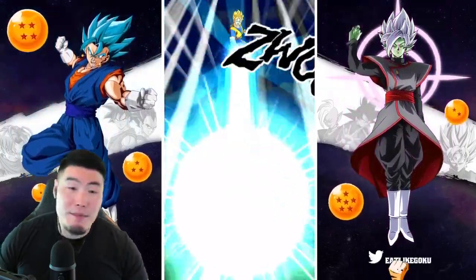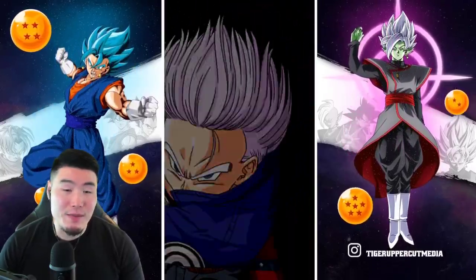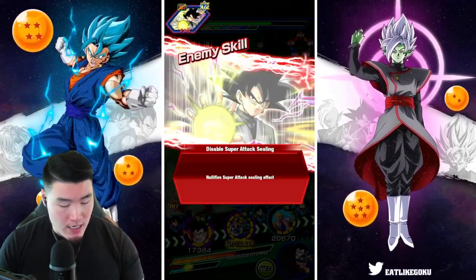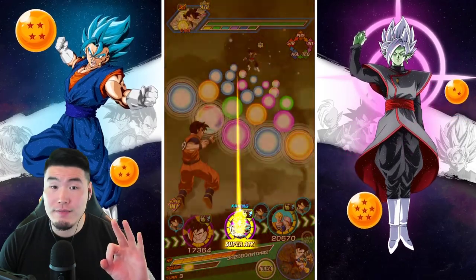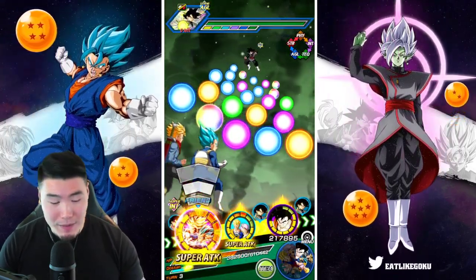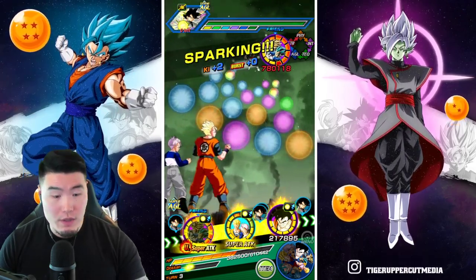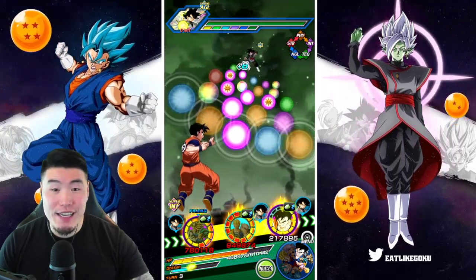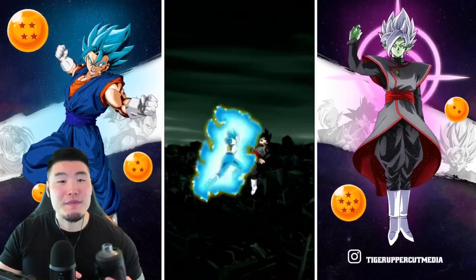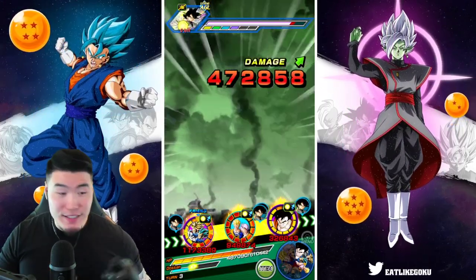This might not be a no-item run, guys. Second fight down, we're making good time — it's only turn three and we're already on the third enemy, so we're definitely on track to beat this within 18 turns. We got the active skill already but I'm not going to pop it — we're saving that for probably the last phase. Let's just give these guys an 18k super. That's gonna be a 24k super for the Gohan and Trunks and a lot of INT orbs for the INT future Gohan as well. Not bad.